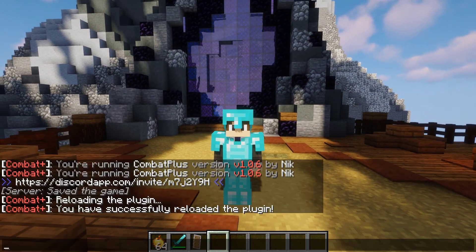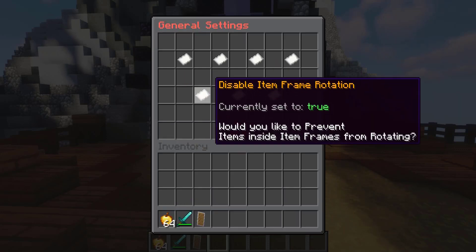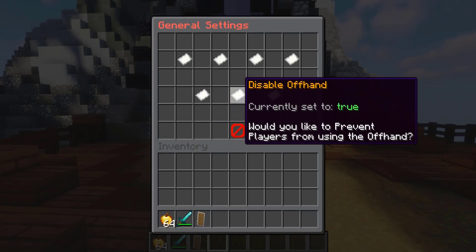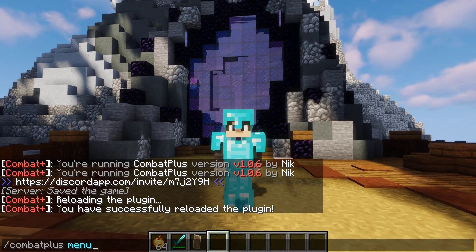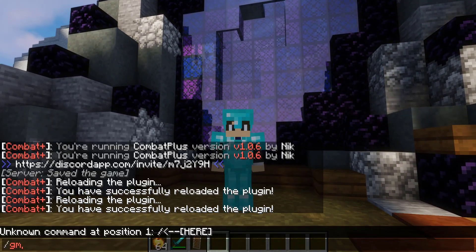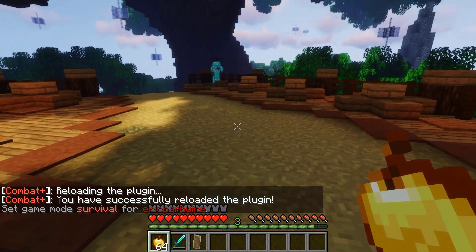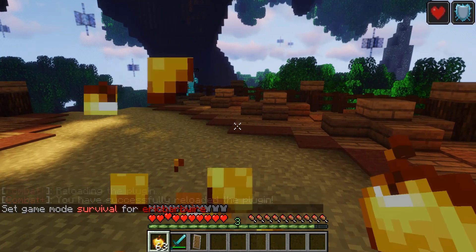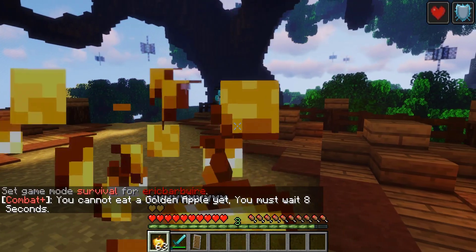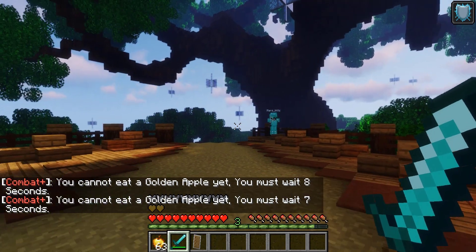To set it back, we do slash combat plus menu, go to general settings, set offhand back to true, then reload the plugin. Now getting into the meat of the plugin — we take a golden apple, and if we try to take a second one it says we cannot eat another for eight seconds. So the golden apple cooldown is working. We have MarsBlitz here and we're going to do some fun 1.8 PvP.